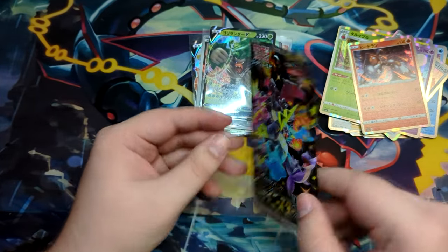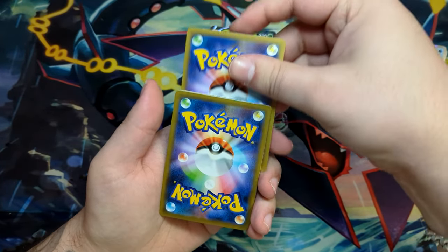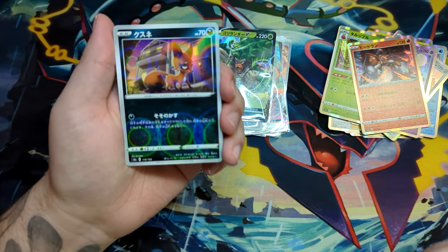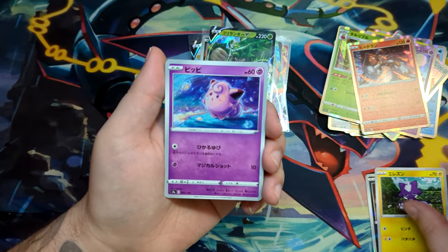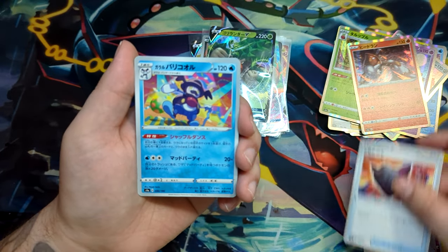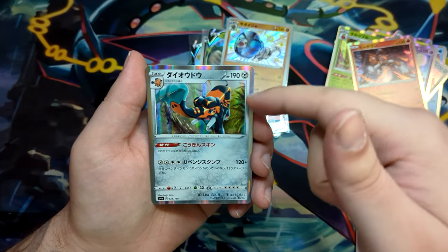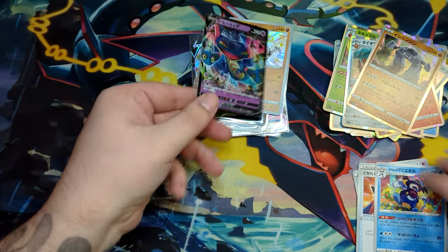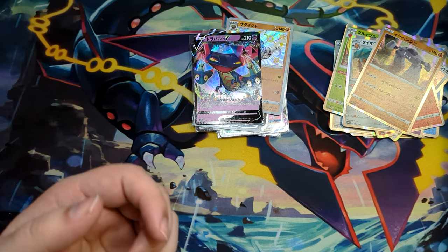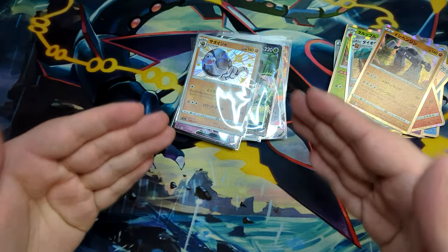One final pack — is there another Secret Rare hiding in here? We've got a Nicket on the Reverse — that looks crazy, even in the video, look at this. That looks trippy. There's the ad for Pokemon Sword and Shield, which of course has already released — been out for over a year now. We've got another Shiny, a Sandaconda. A holographic, a pre-evolution of Stantler, and a Dragapult V. So no additional Secret Rare, unlike our VMAX Climax opening where we pulled the guaranteed Secret Rare right off the bat.